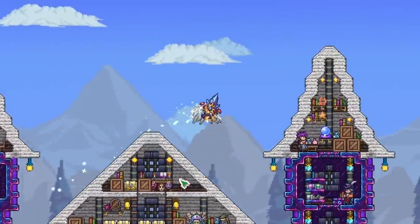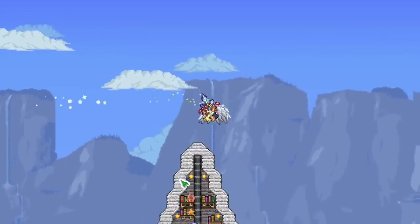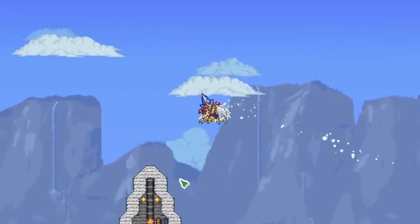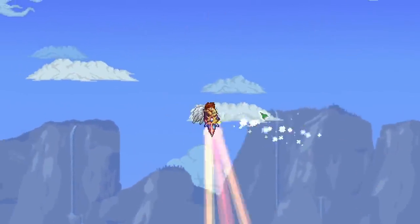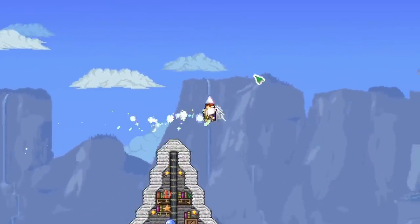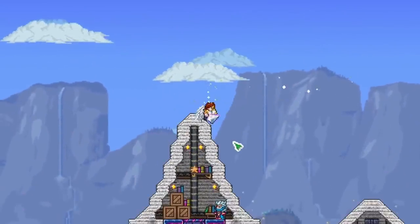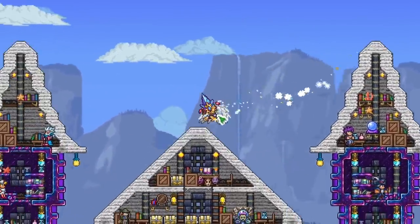Welcome back, this is Rito here with another Calamity Endgame Weapon Showcase. Today we are going to be looking at three weapons that have been so highly requested. The most highly requested of course is the Yarm's Crystal, but we also have the Dark Spark and the Last Prism. We're going to take a look at all three of these, compare them, and see how they do.